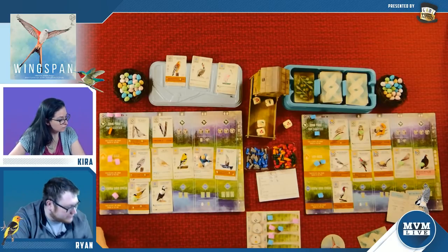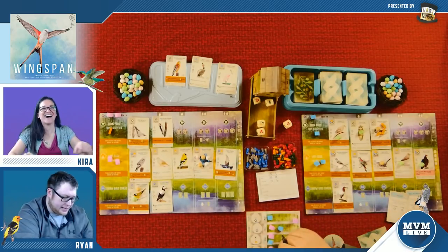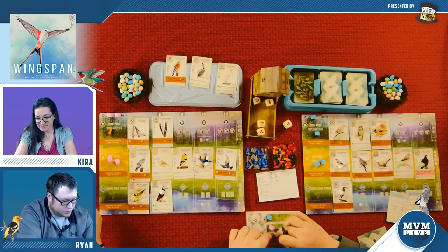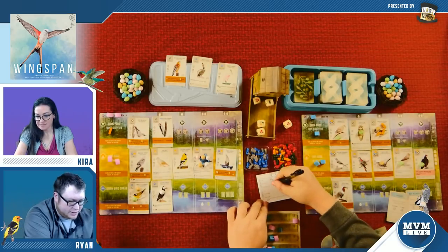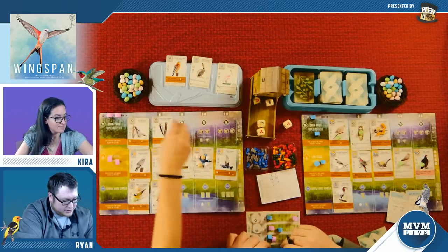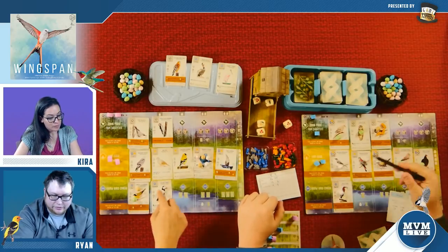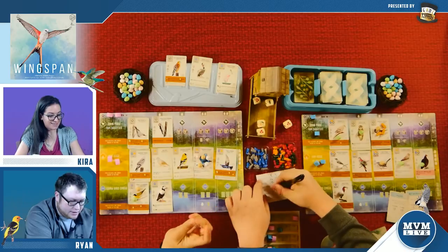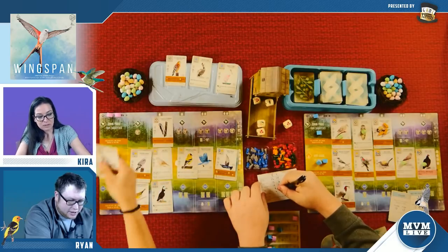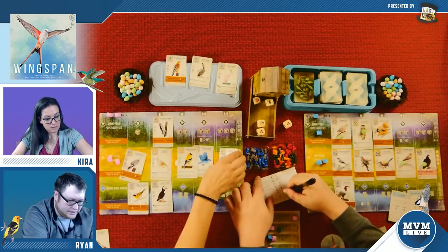End of round goals for Ryan: four plus five plus six — and we didn't do the last round scoring. Who had the most eggs in these nests? I had one, I also had one — we tied, so that wipes itself out. I ended up with four, five, six, twelve, plus seven — nineteen points for round goals. End of round goals for Kira: five plus six is eleven, plus seven is eighteen. Only one point difference there. Eggs: I have nine, you have eight. Food on cards: I have four, you have zero. Tucked cards: I have zero, you have six — that's huge.